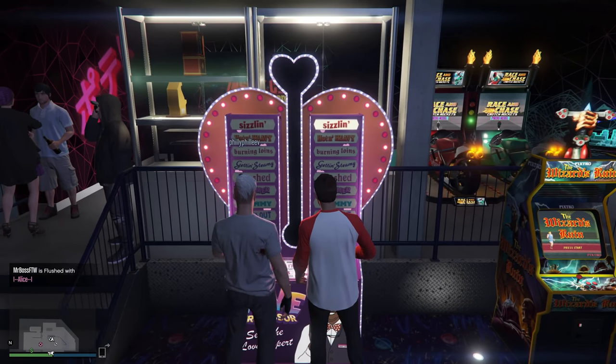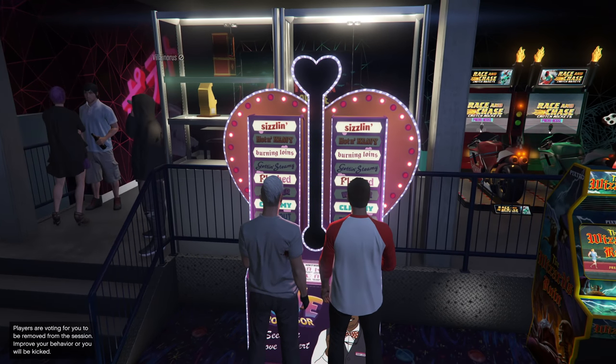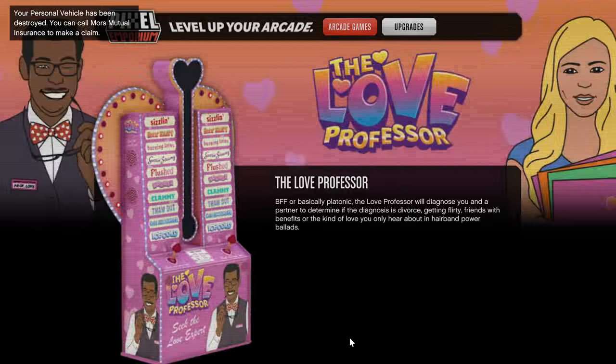In case you're wondering, here's the description for the Love Professor on the in-game website. It says this BFF or basically platonic — the Love Professor will diagnose you and a partner to determine if the diagnosis is divorce, getting flirty, friends with benefits, or the kind of love you only hear about in hairband power ballads.